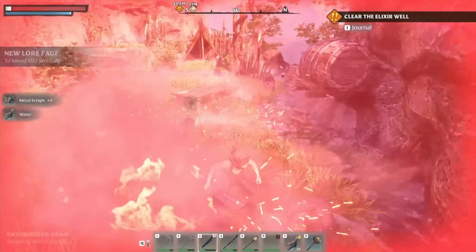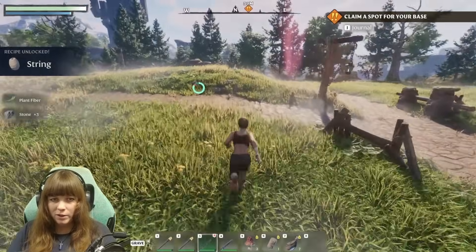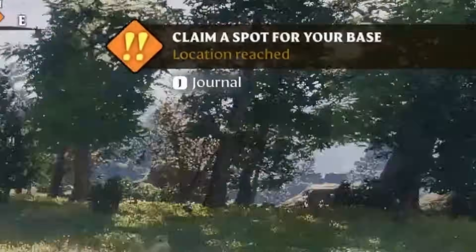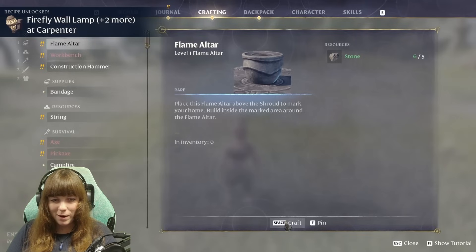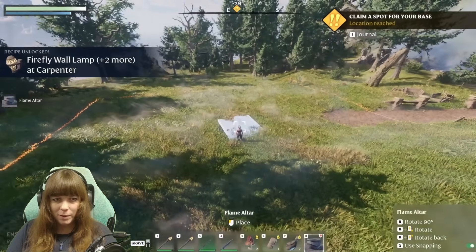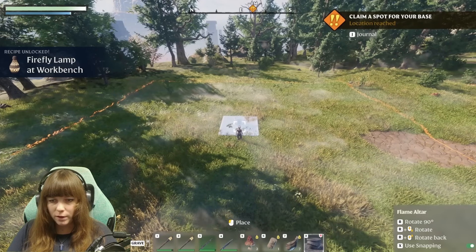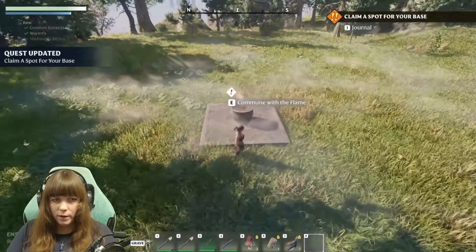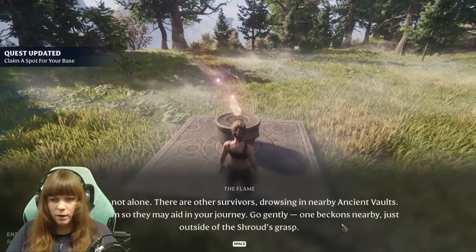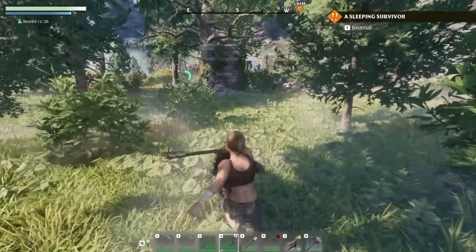The first tip is to pick your base location very carefully. In the tutorial, at some point it will tell you to claim a spot for your base. You can do this by placing a flame altar down, which will claim a cubic zone for you to build within. This will be your main respawn and fast travel point. In the beginning, before upgrades, you can only place two flame altars down in the world, so you probably want to pick a decent location for building when you pop one of these down.